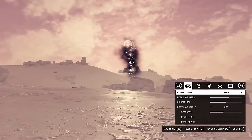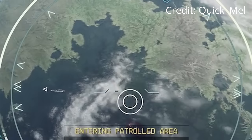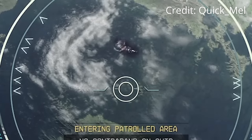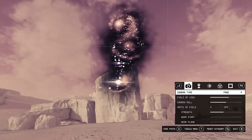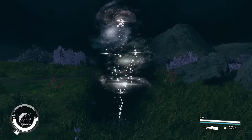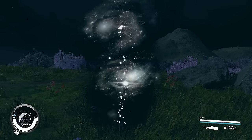Alright guys, something weird is happening in Starfield. Have you ever come across one of these before? These are random, unexplained anomalies that have been showing up in people's games. So if you've seen one of these, you are definitely in the minority. This footage was recorded by Reddit user Quick Mel, who posted it into the Starfield subreddit along with the caption: 'Anybody know what this is?' And nobody does. Nobody has any clue. But there are definitely theories, so let's run through the most plausible theories as well as the most insane ones.